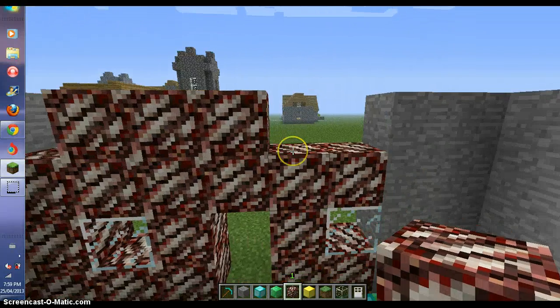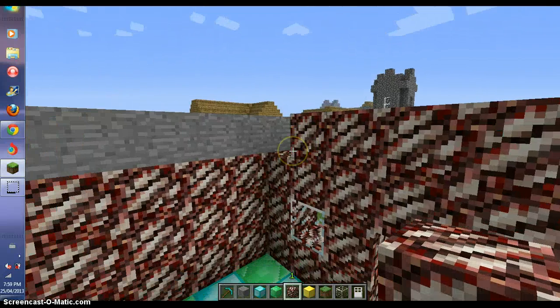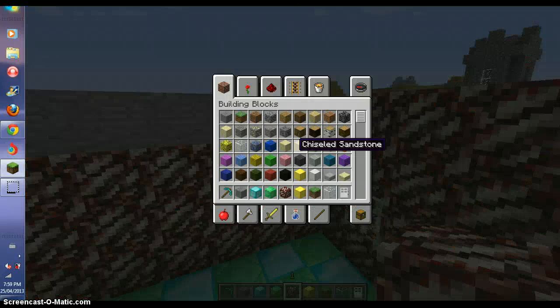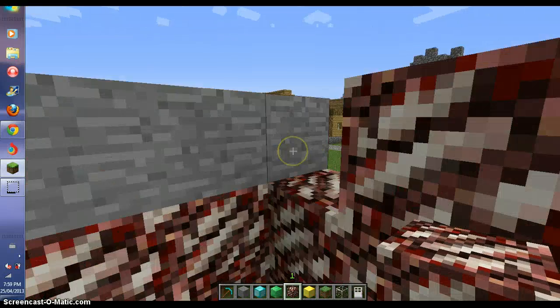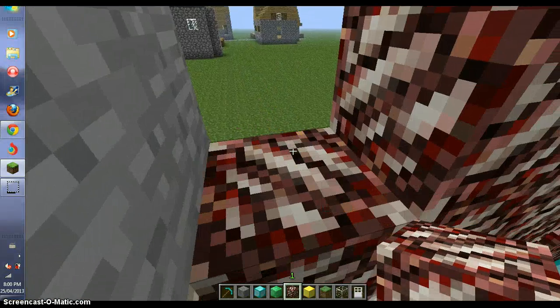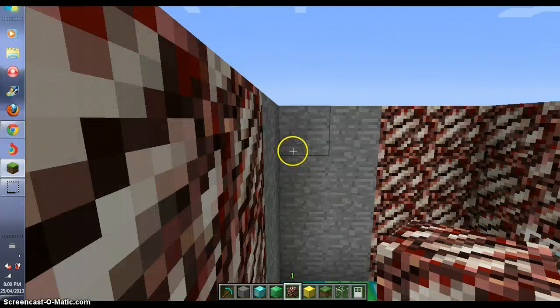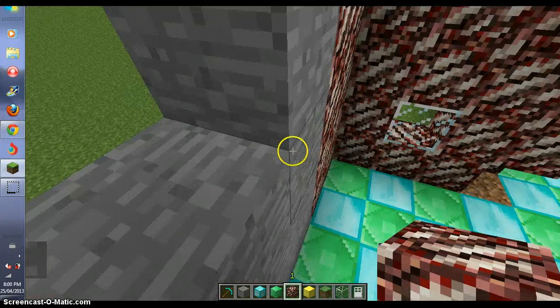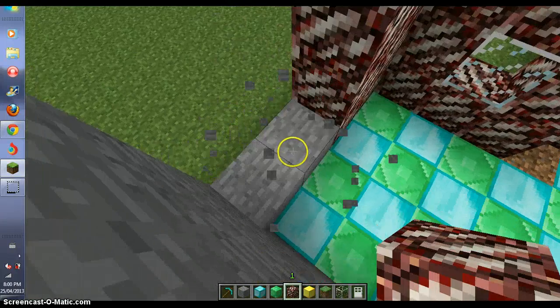The only thing I wish was different — it would probably be more unrealistic — but the range at which you can place blocks. That would be really unrealistic because you can't place blocks from like twenty feet away. Well, you probably can in this game. Let's go over here, do this little wall section, and that'll probably end this video once we're done this one.